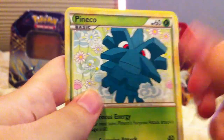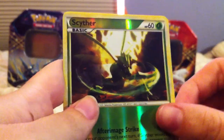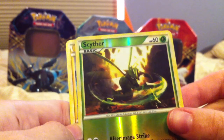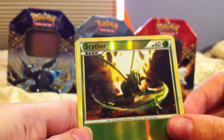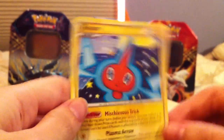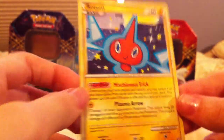Stunky. Eevee. Misdreavus. Pineco. Energy Exchanger. Lairon. Weavile. Ooh! Reverse Holo Scyther! Which is also one of your favorite Pokemon, right? Love this. I had a Holographic Rocket Scyther — I pulled that out of a booster pack when I was a kid and my brother and I fought over it all the time. It's not a great card, you can get it for not that much, but it's still one of my favorites. And then, Rotom. Whatever it is. Yeah, that's your rare.